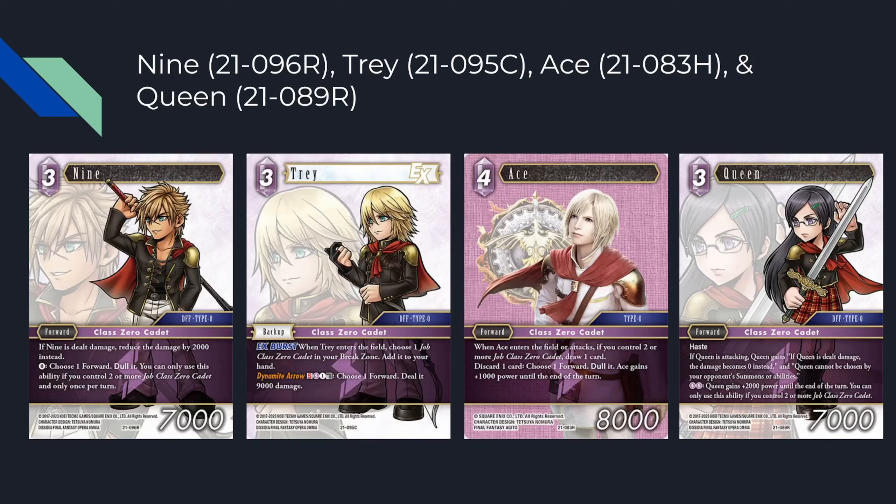This slide was added last minute. Ace: four CP, 8k. Enters the field or attacks — if you control two or more Class Zero cadets (forward or backup), draw a card. It also has: discard a card to dull a forward card, and gets plus 1k for some reason. I glossed over all the Class Zero cadets until you pointed this out an hour ago — I was like, wait, this is crazy.